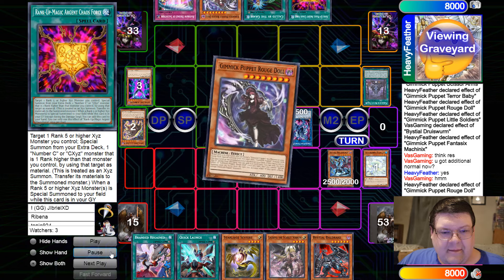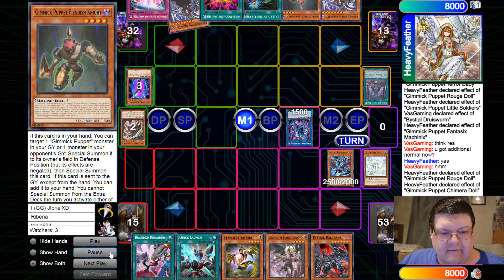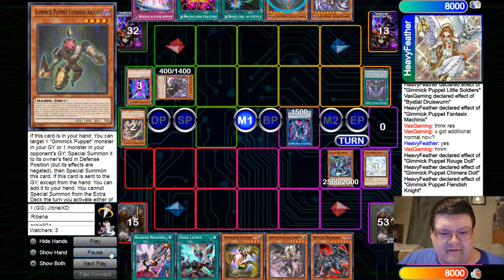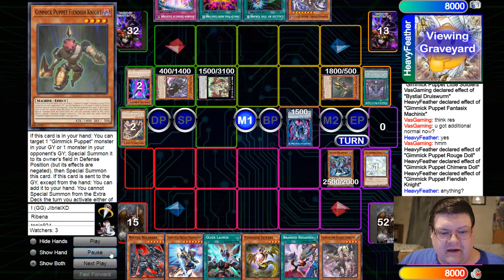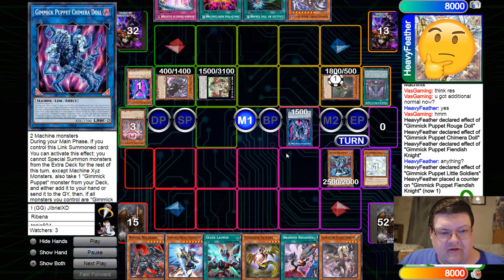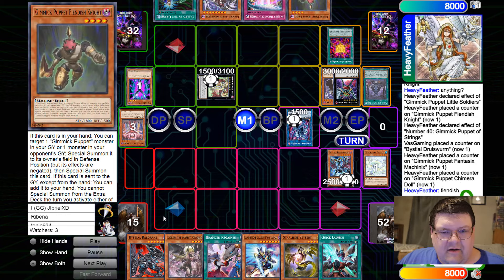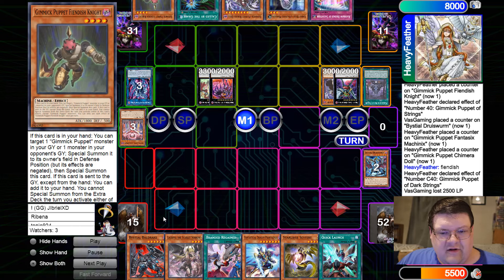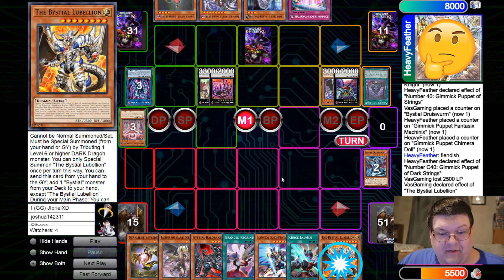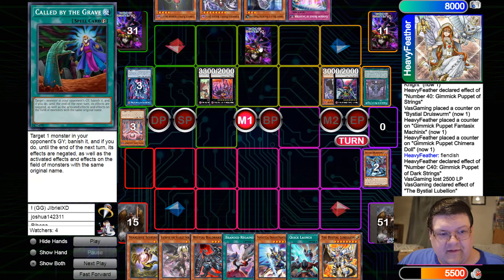Make the Puppet. Rogue Doll back to hand. Grab the Fiendish Knight — we just have to not die, that's the whole plan. Got a Phantasmia off of that — too bad they've used their only link monster for the turn. Here's the Puppet Strings loading up. Argent Chaos Force ranks up — pop that. They had to end on Dark Strings with Puppet Strings and a Called By set, so we didn't lose.